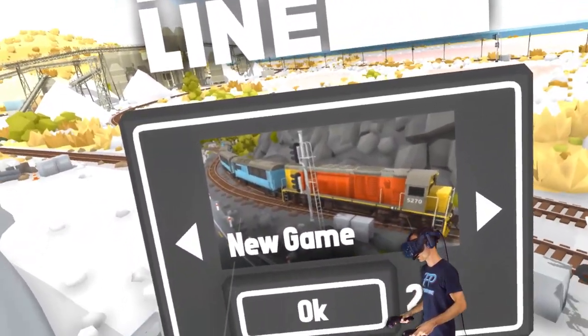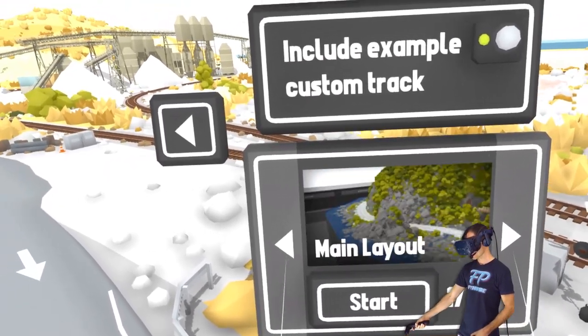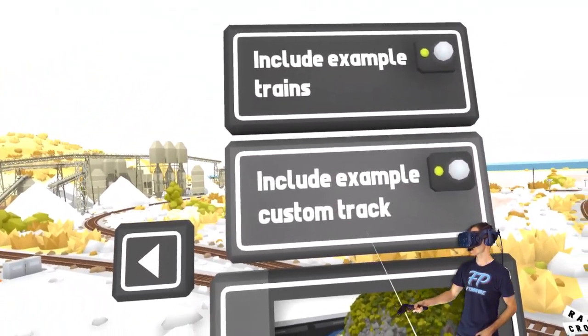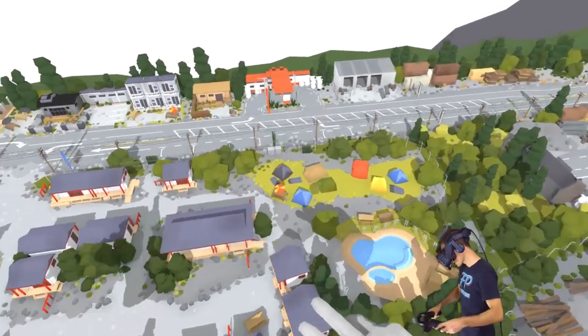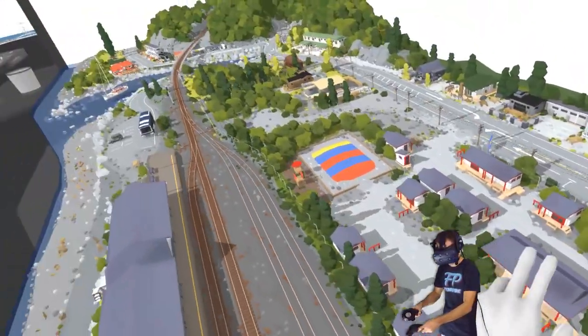I've played through the tutorial. I'm gonna go for new game - main layout to start with, include example trains, include example custom track. This is the track I was looking at before. The developer gave me a copy of this game to take a look at because I hit them up quite a while ago - I just thought it looked incredible.